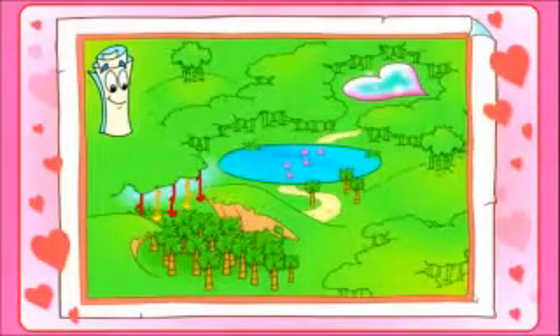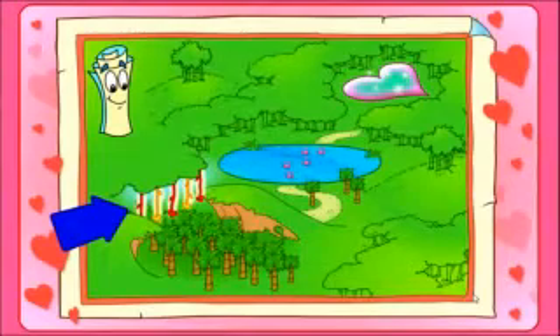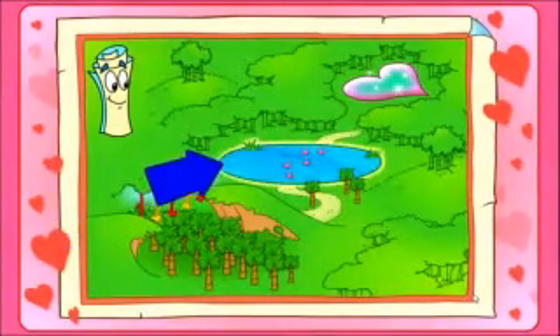Map knows the way. He says first we need to swing across the beam mine vines, then get over the pink pond, and then into the heart of the jungle. Will you help? Valentine, let's go!